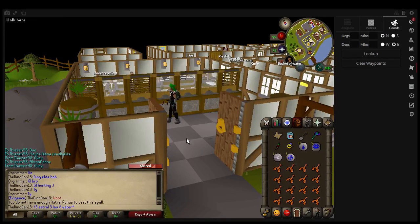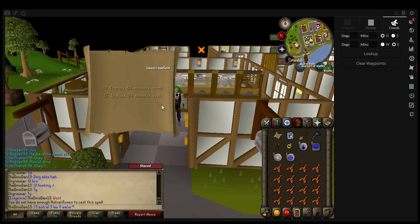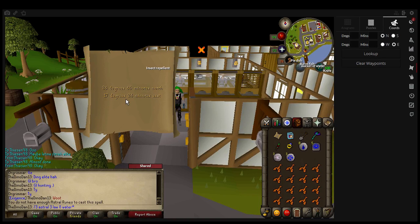Hey YouTube, this is Diamonddown13 here, and today we're doing an elite clue scroll for you guys. The coordinates are 24 degrees, 45 minutes north, 17 degrees, 24 minutes east.